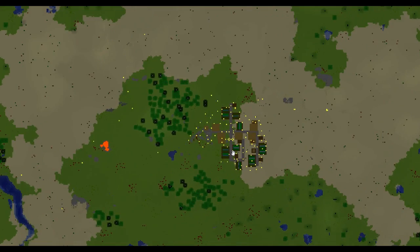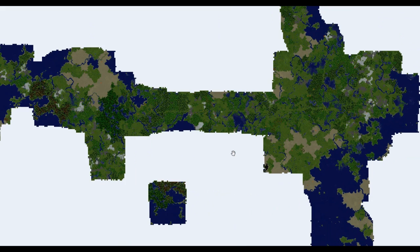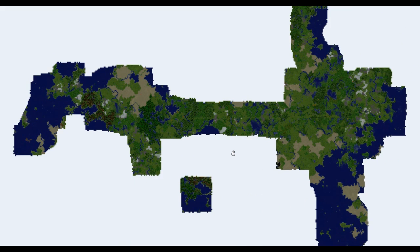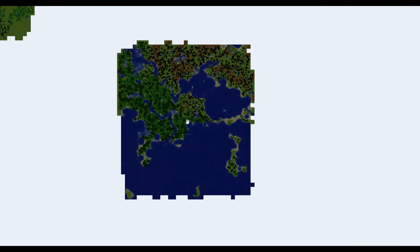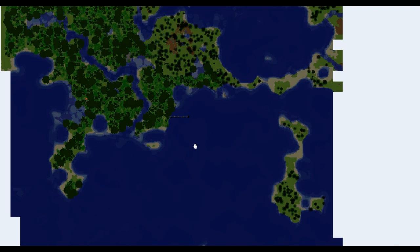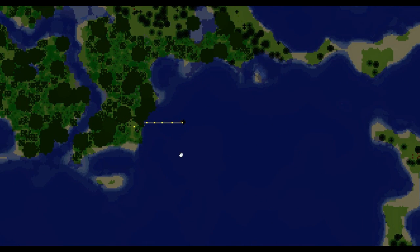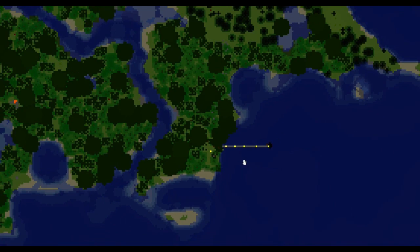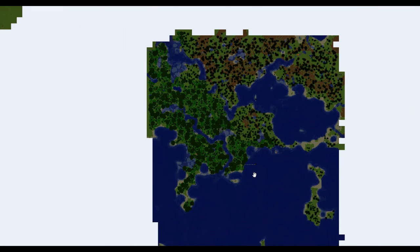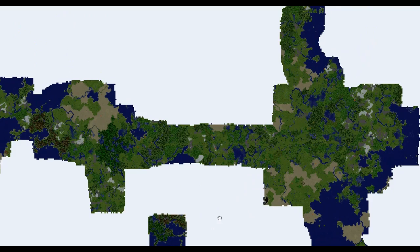Down here is the village that we found that I lit up. And that was kind of all the world that we had explored until recently. There was also this one little lone patch — this is when we went into the nether and found the fortress, and then made a nether portal there after the world border had expanded.